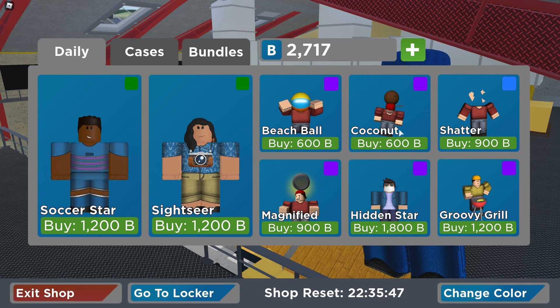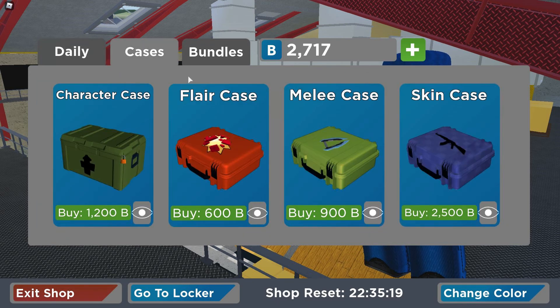I kind of hate that the shop doesn't label kill effects anymore — I liked when it said 'kill effect' so you could tell what you were buying. I can sort of guess which ones are kill effects and which are skins, but it's not clear. There's an emote called Groovy Grill. There are also two new character skins and a bunch of new emotes — they look okay, not too bad.